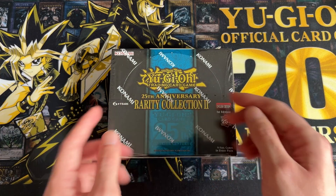There's Pot of Duality. Anti-Spell Fragrance as the 25th. And we end off with Pearly.